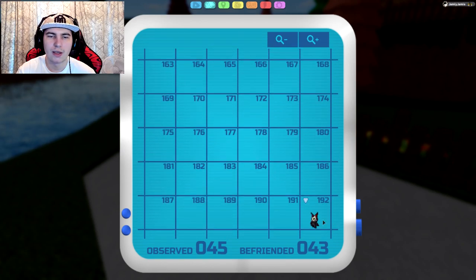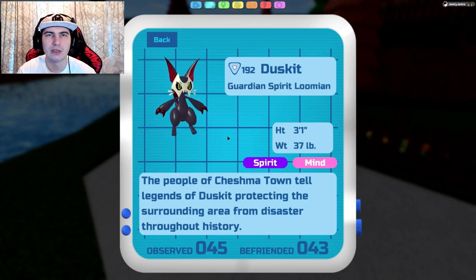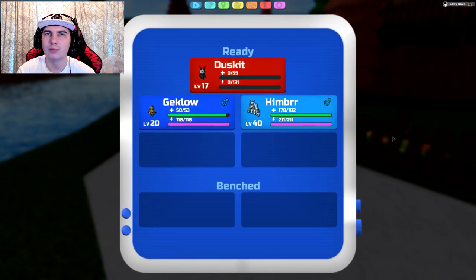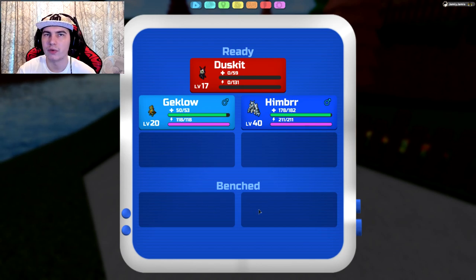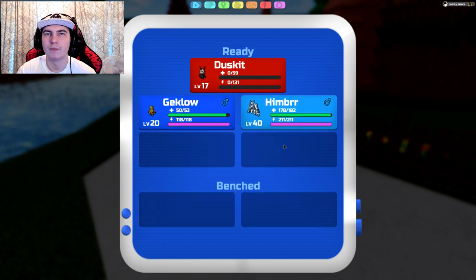I should also mention Duskit — you can find it anywhere, and if you catch them rather than kill them, they should give you TPs as well. Duskit will give you 1 speed TP. Also, if you don't have the XP share game pass, Lumions you do not use in battle will not gain TPs. I'm not sure about Bench Lumions though — technically Bench still gets XP even without the XP share, so you might get training points on them. But I would recommend buying the XP share; it's definitely worth it and makes it easier to level up and train your stuff.